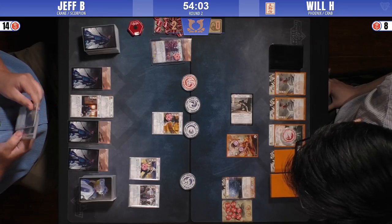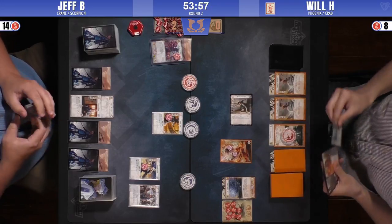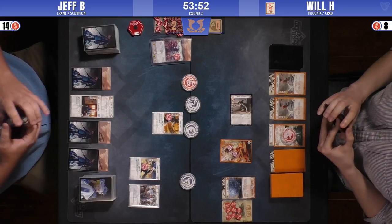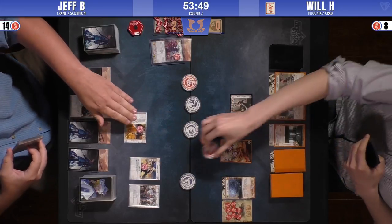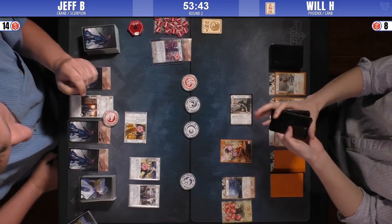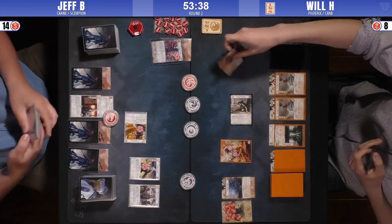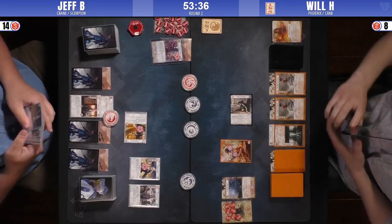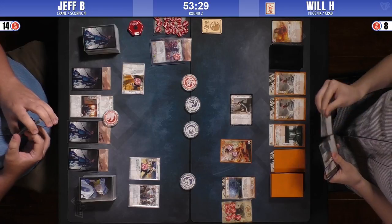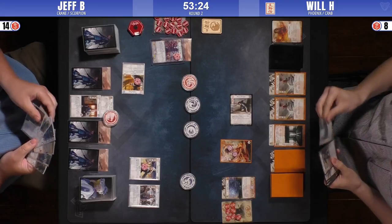I wonder what his province spread is, because there's got to be a Shameful Display. What is he not using — Earth? That must be it. That's a good draw — Voice of Honor on Jeff's side. Just needs to find a way to turn it on. And the pull is Display of Power? Wow, Display of Power. Wasn't going to get played this round, but still. I believe if Will or Jeff does a political conflict here, Jeff will have enough for Court Games.